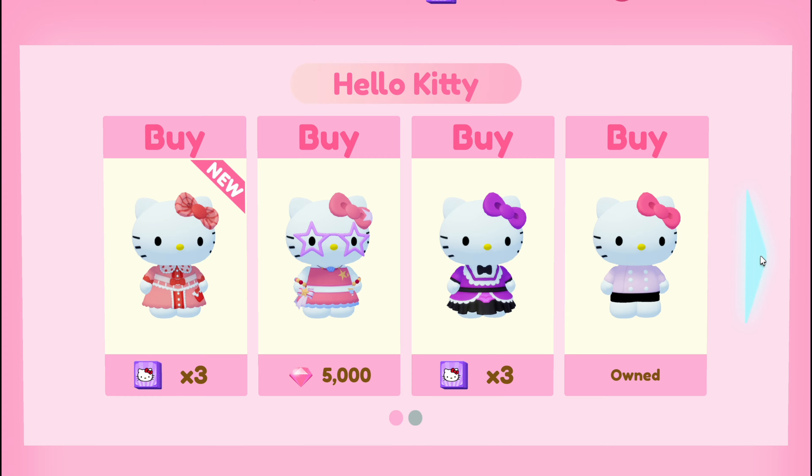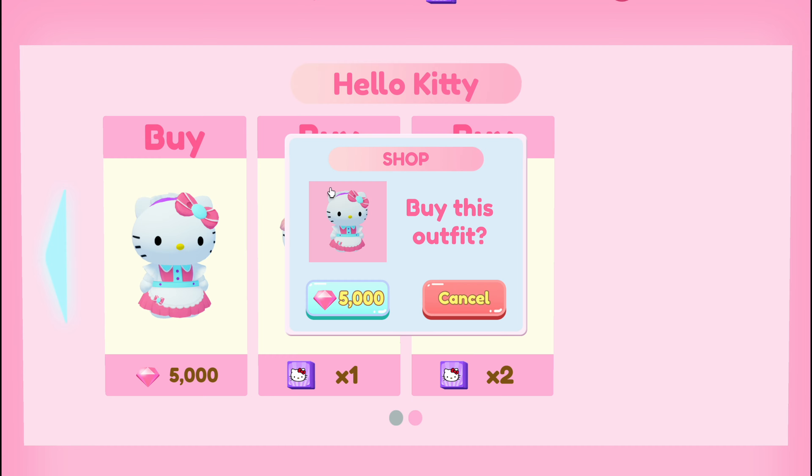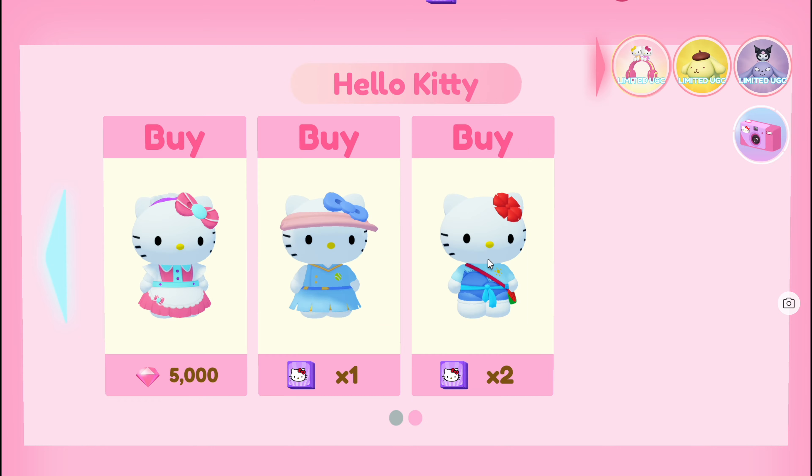You'll also see the cost at the bottom. So for example, if I wanted to buy this outfit, just click on it and it says that we're gonna need 5,000 gems for it.